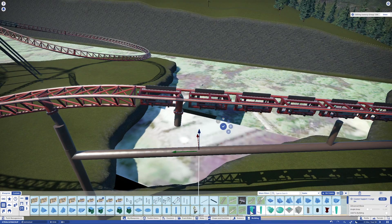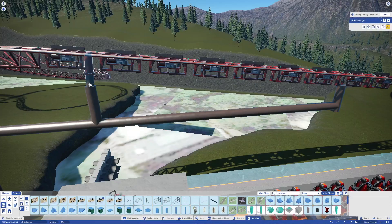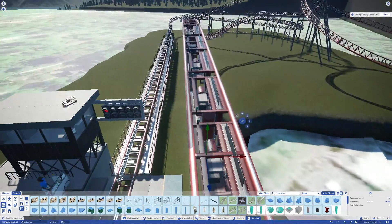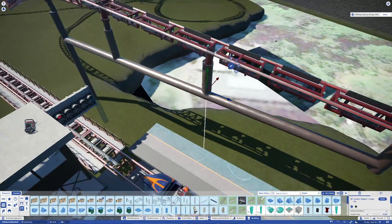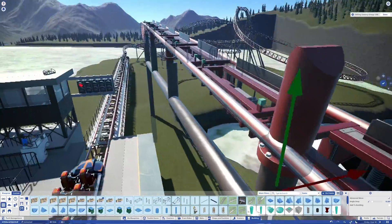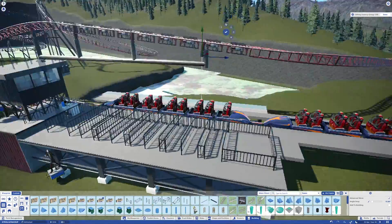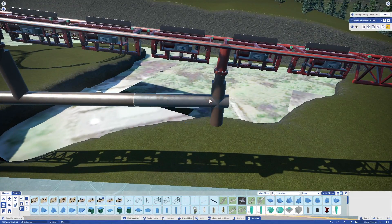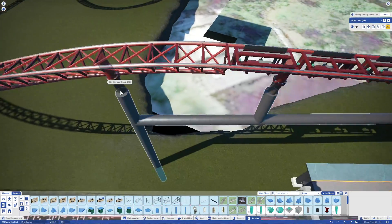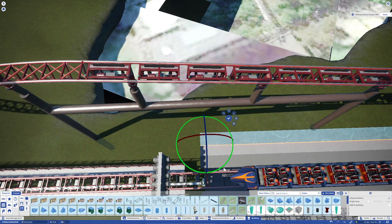Here doing the track connectors, trying my best to work around Frontier's advanced move tool, which is a bit stupid and sometimes doesn't work the way I want. Eventually I did work around it and got this support structure done using the bigger, thicker supports instead of the smaller ones I used on the turnaround and airtime hill in the last episode — these supports are actually thicker in real life and they just look better and fit better with the trim brakes.